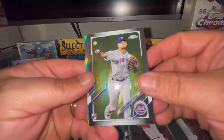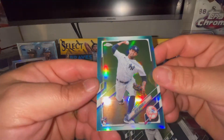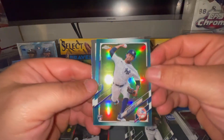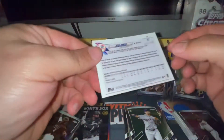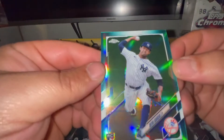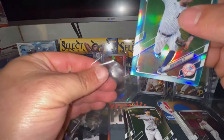An Andres Jimenez. I believe this one's going to be numbered - this is a teal. It's a Deivi Garcia and it is numbered 2 out of 199, card number two. That's very nice - I'm going to have to sleeve and top load it.